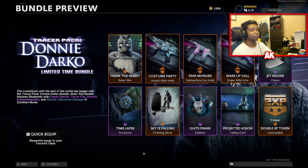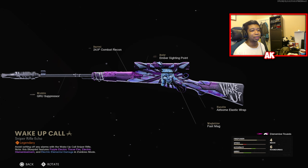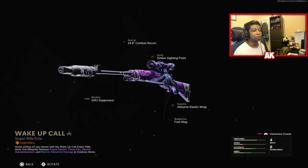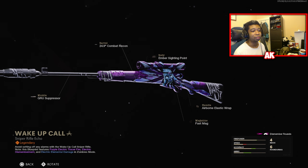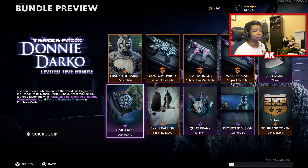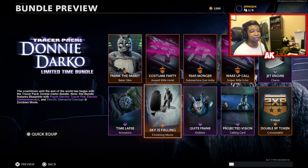Next up, the follow-up weapon is going to be the Swiss K-31, which is what you're currently seeing. It has the Gru Suppressor, the 24.9 Combat Recon, Ember Siding Point, Airborne Elastic, and the Fast Mag. You're also getting a nice little Charm, Timelapse Accessory, and the Sky is Falling Finishing Move.